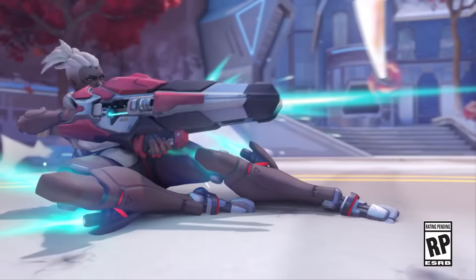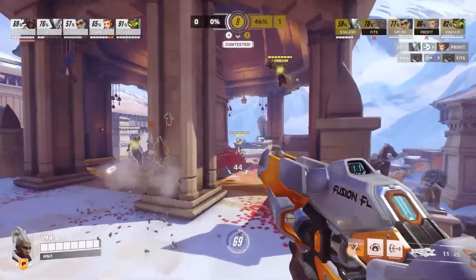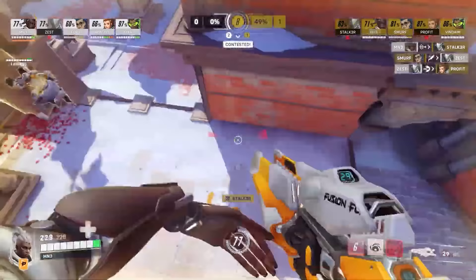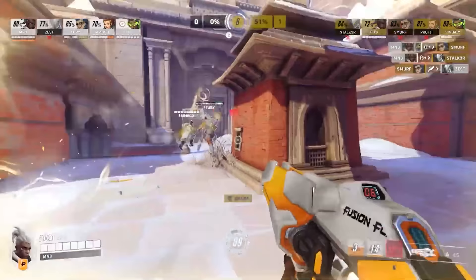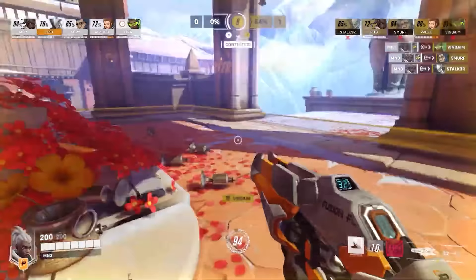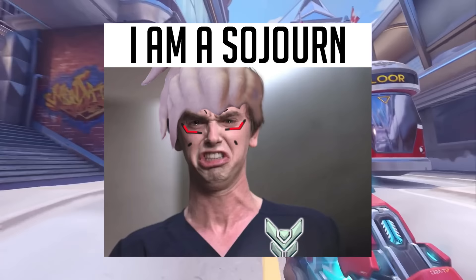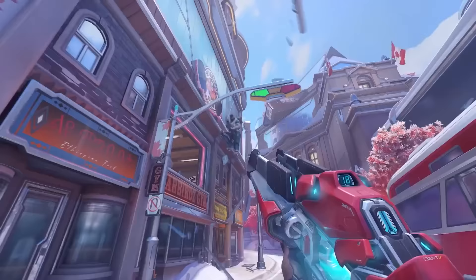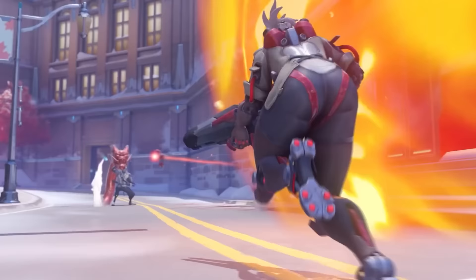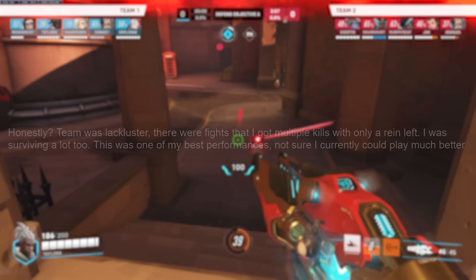Sojourn is arguably the highest skill ceiling DPS we've ever seen put into Overwatch — so much so that the Overwatch League abused the character to require Blizzard to nerf her into the ground, losing a lot of her extra utility, tuning her numbers back in an attempt to allow some other DPS to get played at the highest levels. That means when the average player picks up Sojourn, you better be playing her correctly, understanding where her strengths lie and applying them, otherwise you're going to struggle to get more value than other heroes.